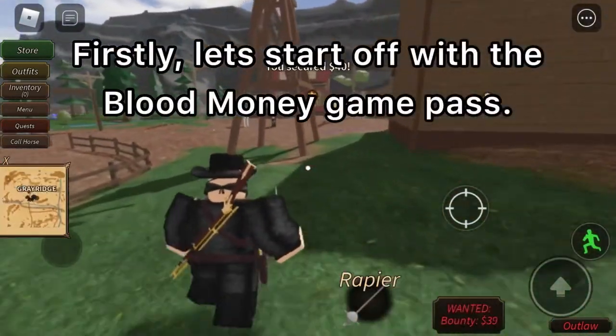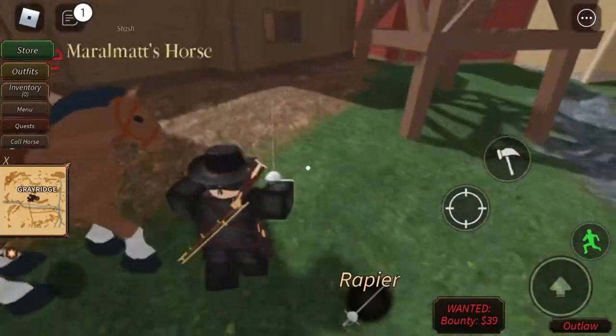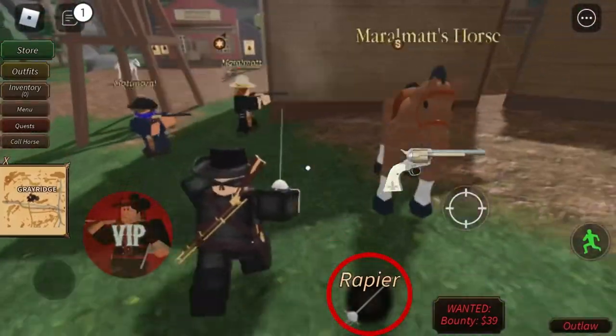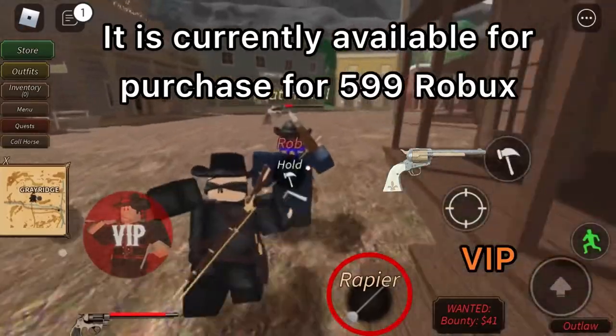First, let's start off with the Blood Money Game Pass. From the amount of people I've seen with this Game Pass, it seems to be the most popular. It includes the Blood Money outfit, the Rapier Melee, the Ornate Colt, and also an orange VIP tag next to your username in the chat. It is currently available for purchase for 599 Robux.